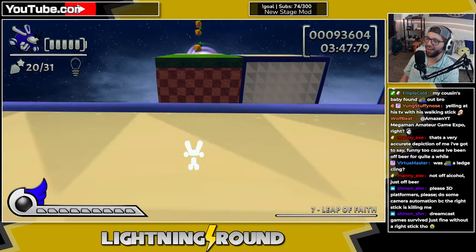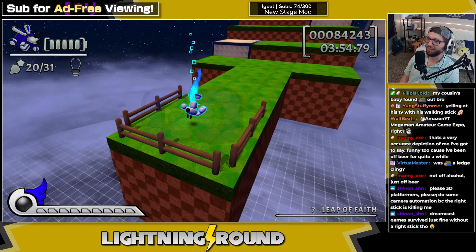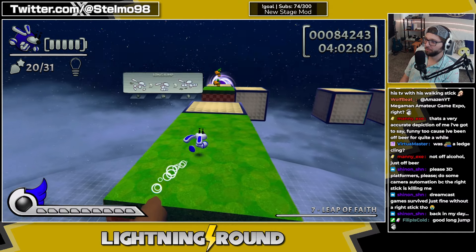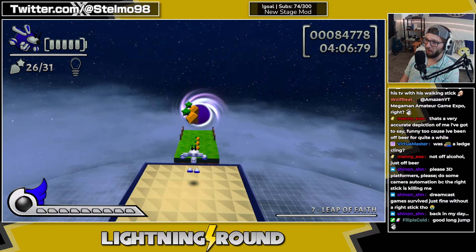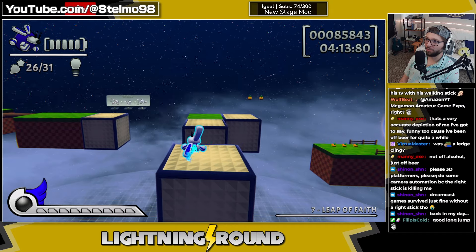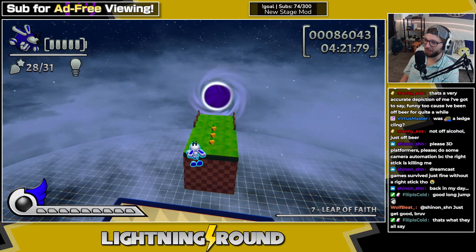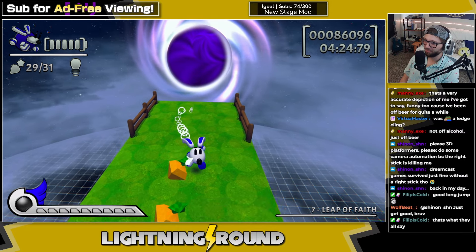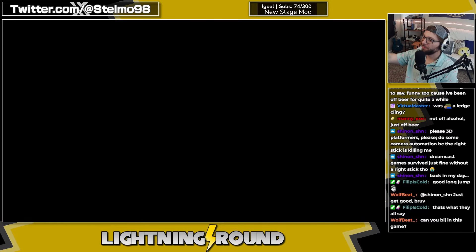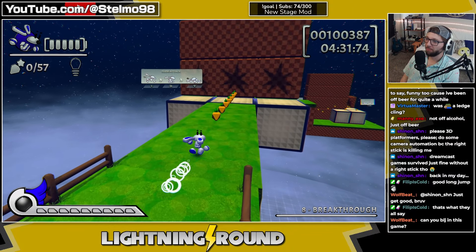They call this one the long jump — clearly something I cannot do. I pressed the wrong button — that was my issue. We get the long jump and the air twirl — that's crazy. Where's my input viewer, I can't rely on it anymore. Might as well collect it and get the perfect. Can you BLJ? Probably not.